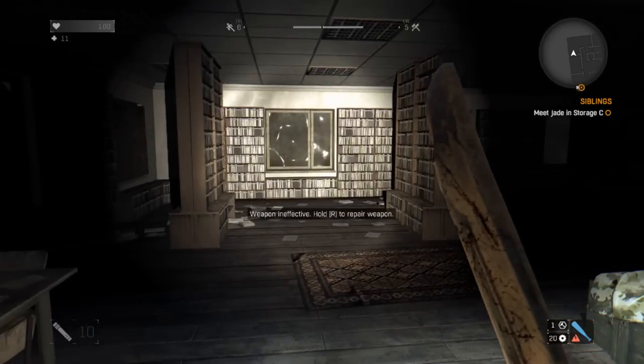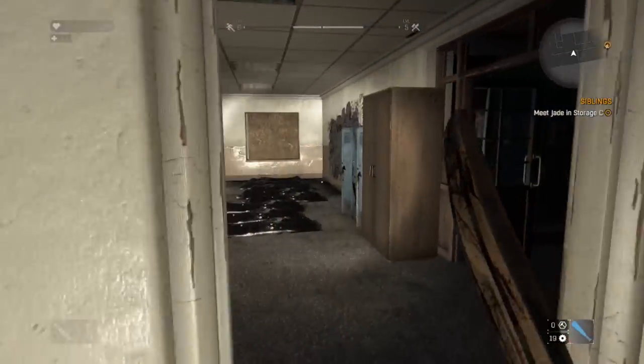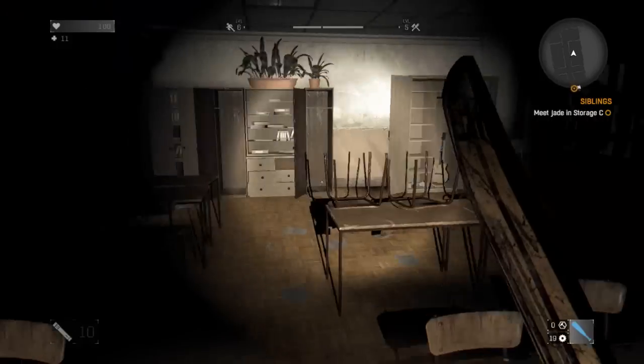However, when you come to the library in the school during the siblings mission — the library is a pretty good landmark — head through to the back of this classroom where there will be another guitar in a cupboard.